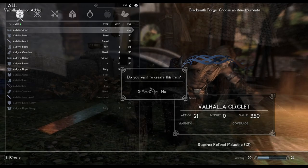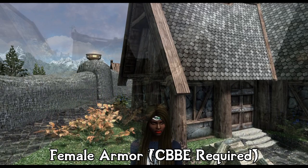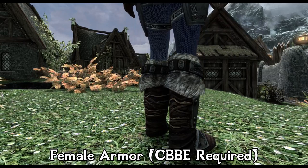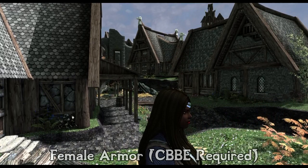Let's take a look at the armor. The female version is CBBE curvy by default. For those of you on PC, I have bodyslide files to change this to whatever body type floats your boat, with the exception of UNP. It is physics enabled, so if you are into that jiggle you will get it with this mod. The armor is slightly better than steel armor and can be improved on the workbench. I found that it is also compatible with Frostfall as well.